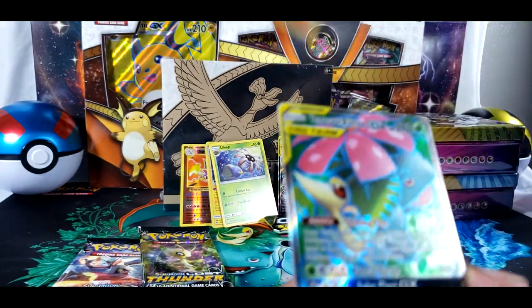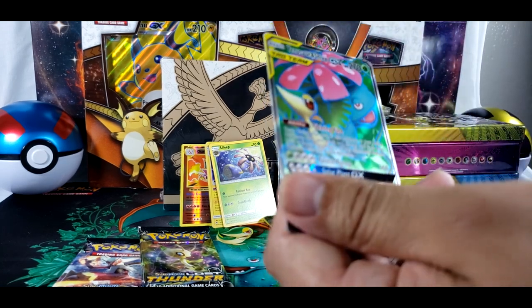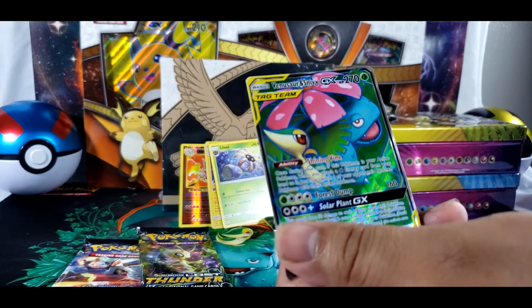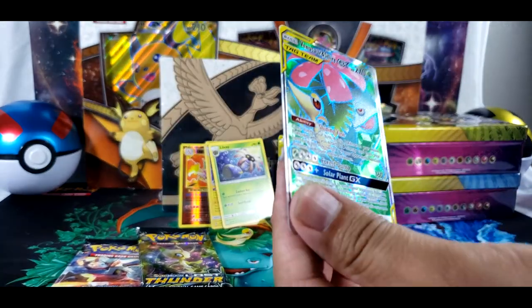We got something — we got something. Oh here you go! We didn't get Blastoise, but we got a different art Venusaur and Snivy GX tag teams. I think we got that one already — not in this art though. So that's actually pretty cool right now too.